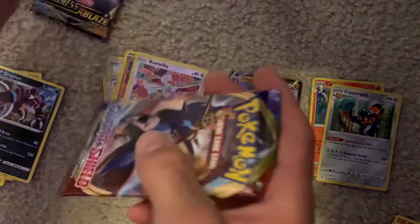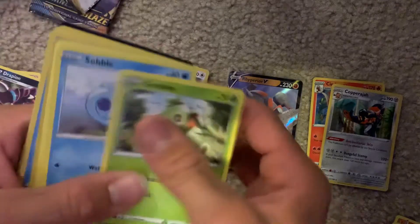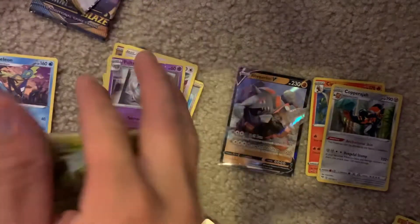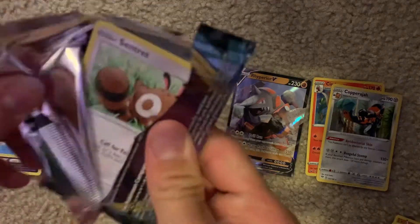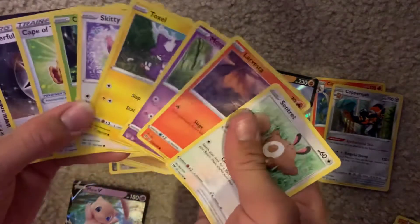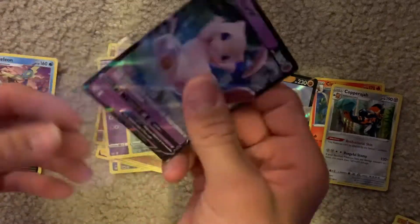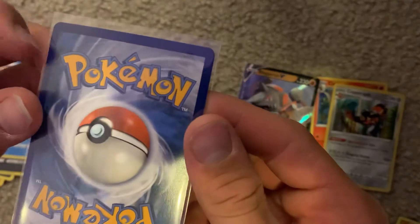Alright, so hoping for at least one more Ultra Rare pull. That would be awesome. So far we only have one. Alright, last booster pack. We're at one Ultra Rare so far. And we did get another Ultra Rare - a Mew V! That is awesome. Go ahead and give Mew V a sleeve immediately. He's got a little nick right there.